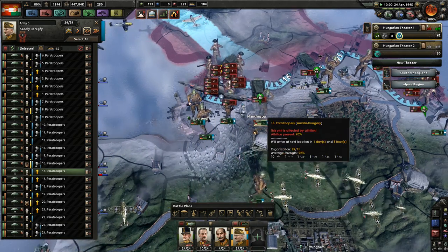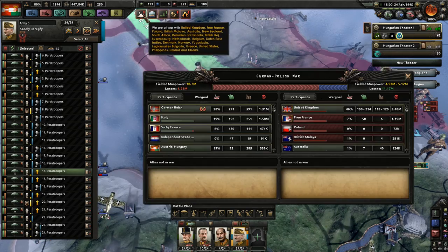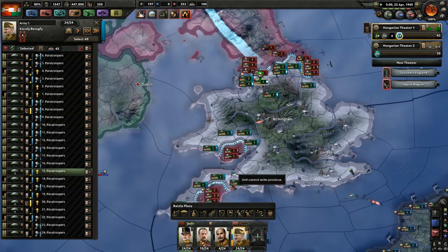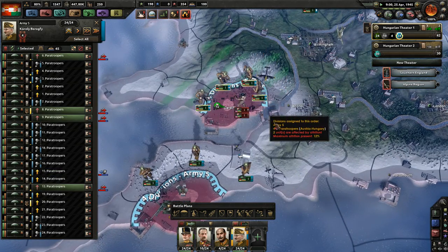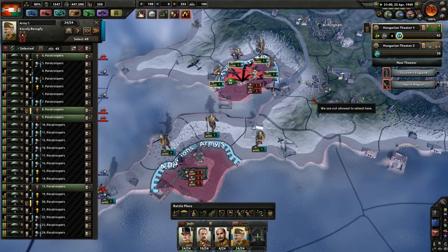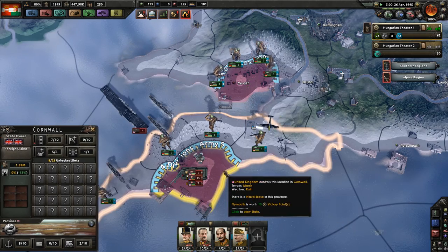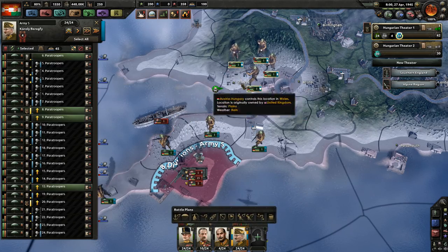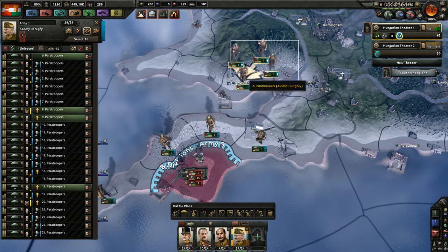That brings us a little bit closer towards British capitulation, which is now already at 78%. There is just a little bit left to do. Cardiff gets another 5 points. Plymouth is 10 points — it would be lovely if we can take that eventually.